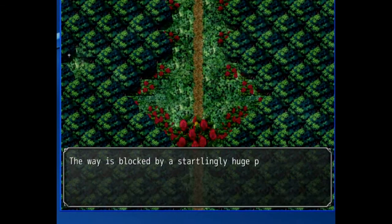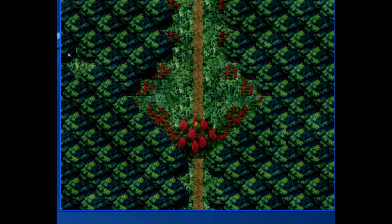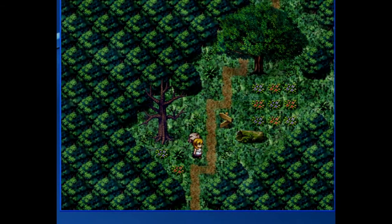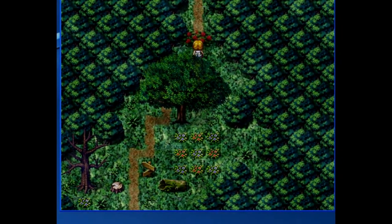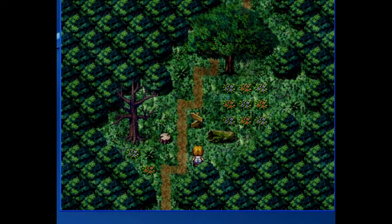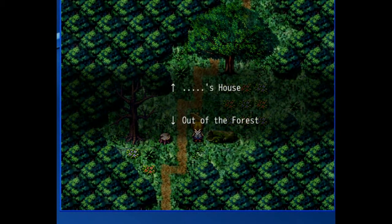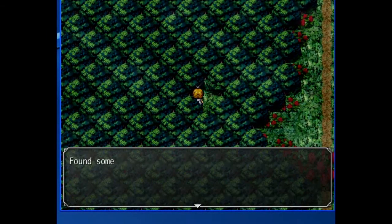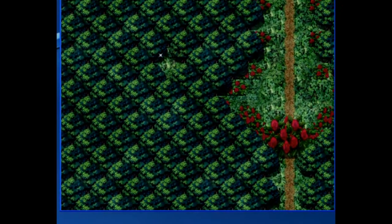What is this? I've been blocked — the way is blocked by a startlingly huge patch of roses. The cat is gone. I think it's a ghost cat. So how do I get through? The front leads to the Witch's House and the downside is out of the forest, but both places are blocked. What's that shiny thing? Oh, secret passage! I'm a genius — just kidding. I found something rusty and sharp. Take it. Yes! Got a machete. Now I can cut through the blocked place!